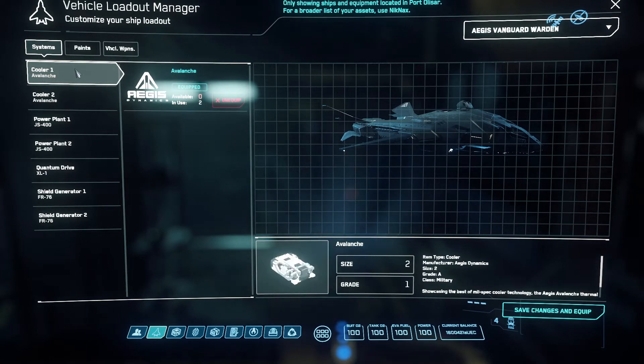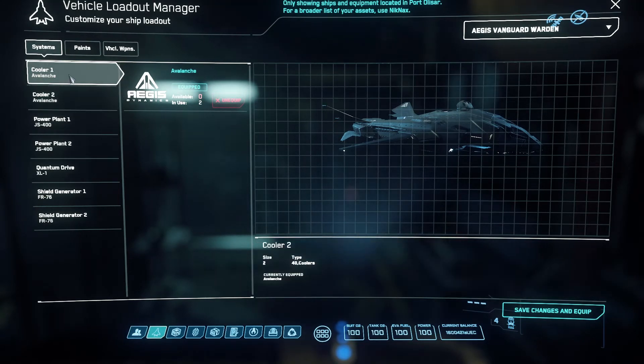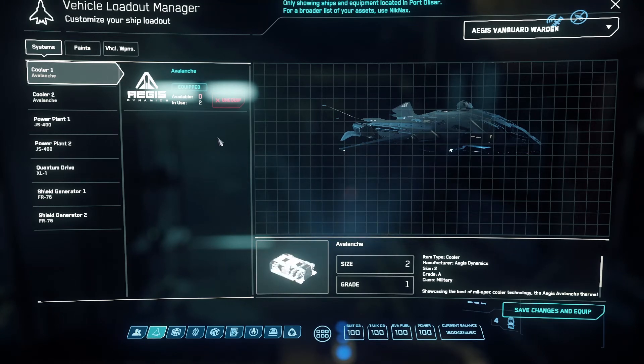Store that thing. Let's say the glacier was what I wanted to fix up. You'd highlight your system here as a cooler — it's an avalanche. You'd highlight it and the glacier would be right here next to it. You can just click on that one, hit save changes and equip. Make sure you save your changes and equip, and then your coolers will be placed and changed out. So that's how you do it.